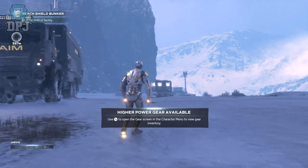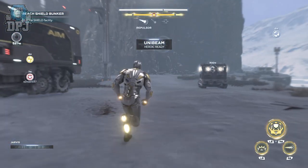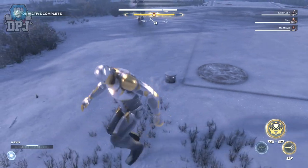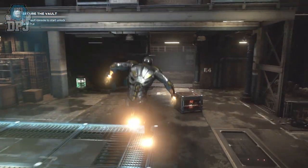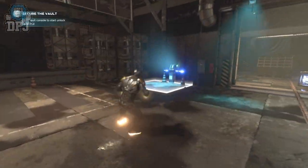So once you have progressed through this vault mission, you will come to the end game of this vault. What you have to do is pretty simple, but it does take a little learning. Within this area there are five screens and pads which you have to come to and stand on, all labelled with numbers 1 to 5. You need to remember these numbers and where they are. Every time you enter this mission, they will be in different places.